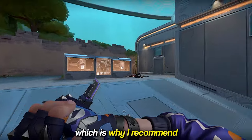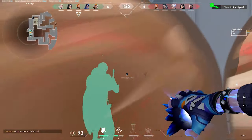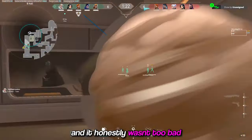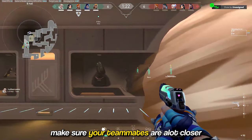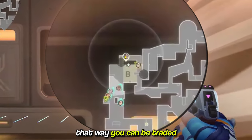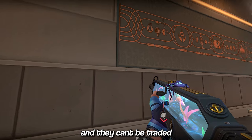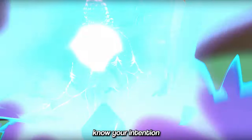Even that is very risky, which is why I'd recommend keeping it a bit more safe. Round 13. This is the typical Yoru flash TP and it honestly wasn't too bad, but if you do a flash TP, make sure your teammates are a lot closer so that you can be traded. When you're this far, you're completely isolated, and if they're not flashed, the high chance is they'll kill you and you can't be traded. Just gotta let your teammates know your intention.